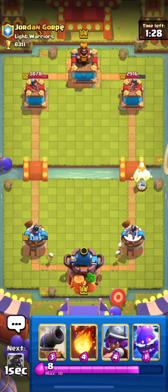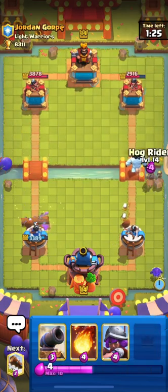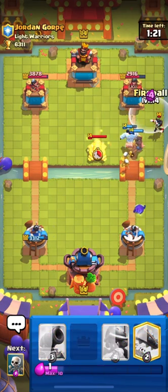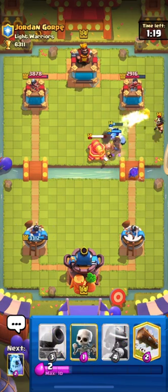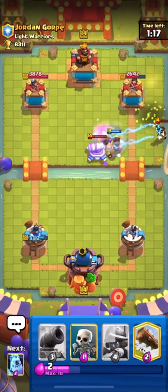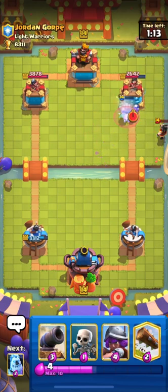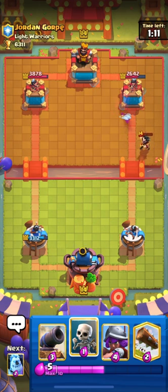I'll split my Skeletons, then go in with my Hog. I'll Log his Dart Goblin. I don't think he has Cannon anymore. I'll use Fireball — but he cycled back to his Cannon. Still, we'll get some damage. We did get Fireball chip on his Electro Wizard and Princess Tower.